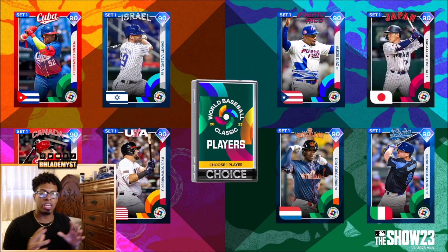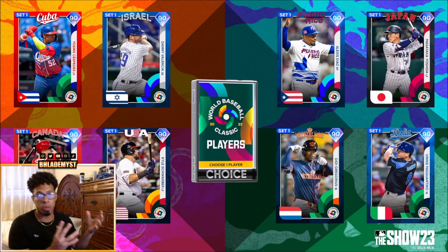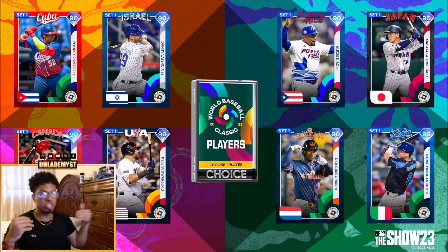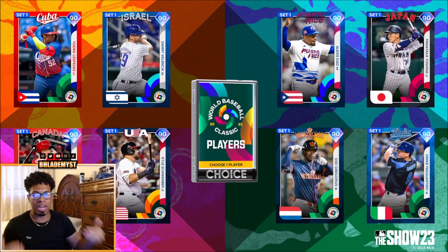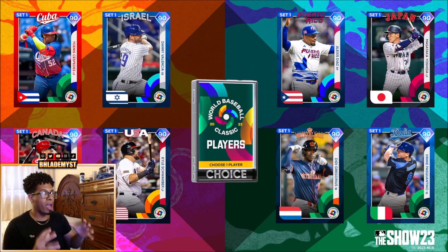Inside this pack there are eight players, all 90 overalls, and they all belong to Set 1. It's important to note that when Set 3 comes out, these Set 1 cards will no longer be usable in certain online game modes like Ranked Seasons. This is a huge change — a lot of the 99 overall cards we're receiving won't be usable in Set 3. That's why they're bringing 99 overalls on day one, because it's always refreshing at a pace similar to six to eight weeks.